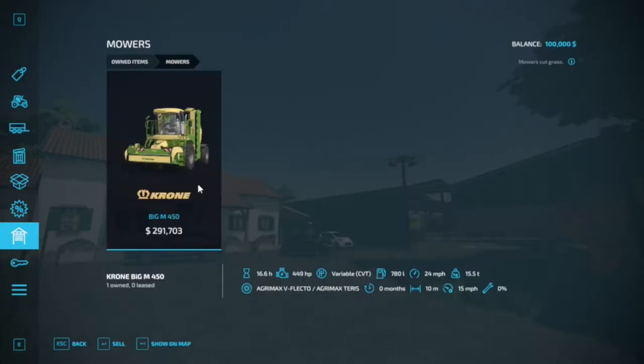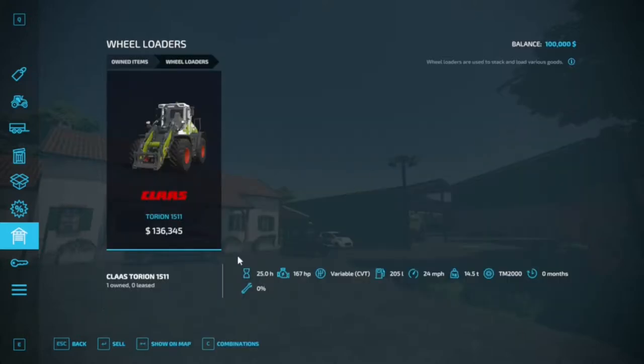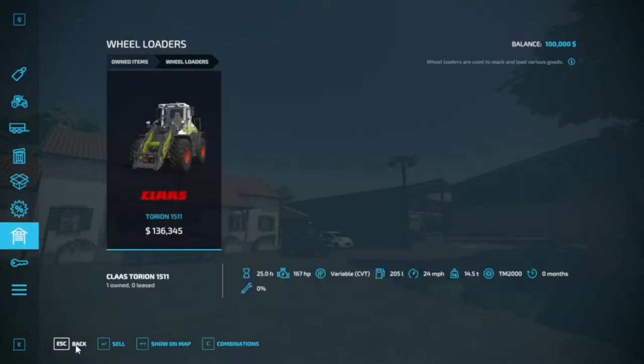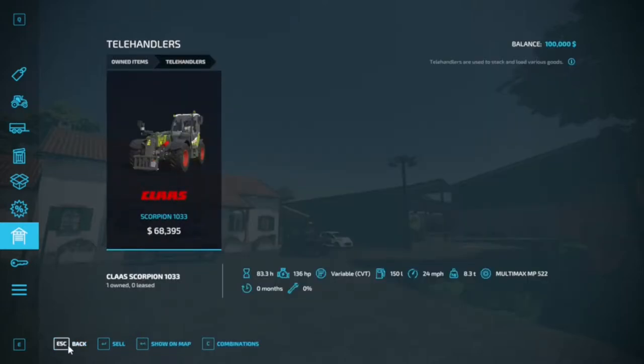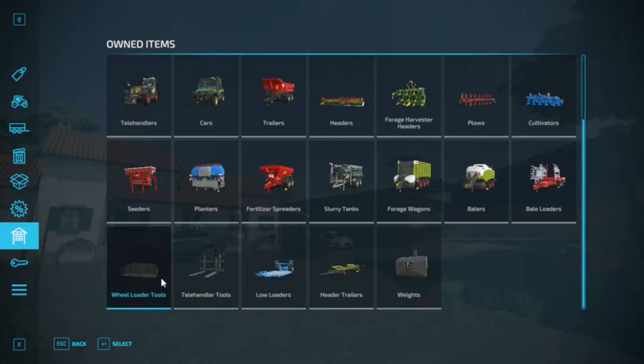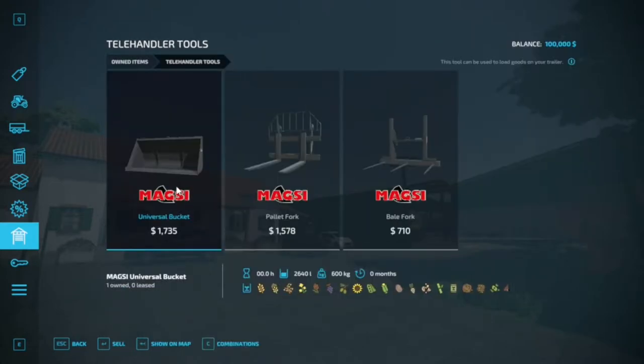Coming over to mowers, you do have the Crone Big M mower. Wheel loaders: Kloss Triton 1511. And a telehandler, Kloss Scorpion 1033. The wheel loader does come with silage forks, and the telehandler comes with the universal bucket.